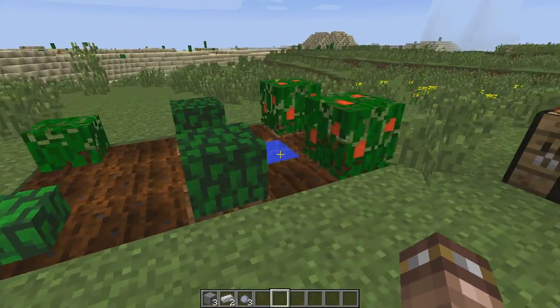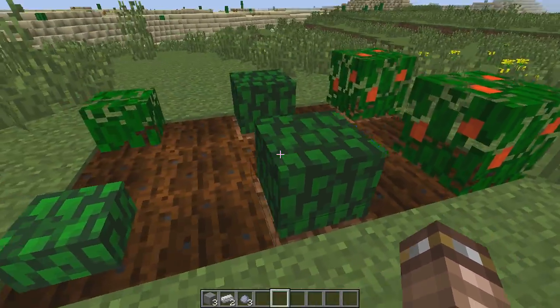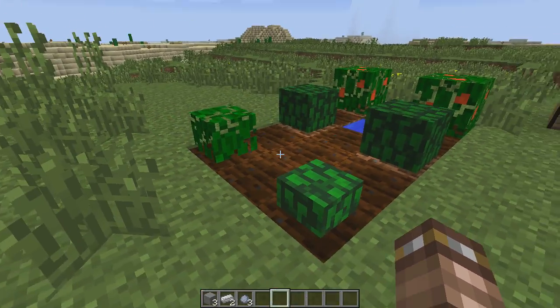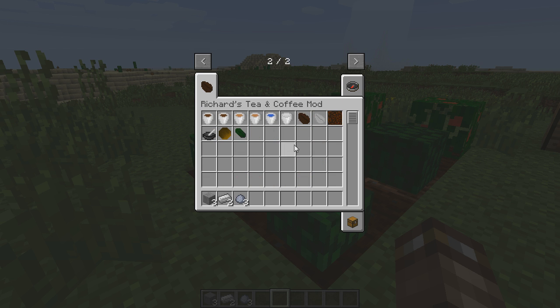So as you can see they're just in different states. These are actually all finished growing, both of these, and these are still growing. So I think I might finish growing them real quick with some bone meal. And while I'm doing that I'll quickly show the creative tab for it — it just has everything that's added in this mod. Right now the mod doesn't have much more than coffee and tea, but I'll expand it probably later.